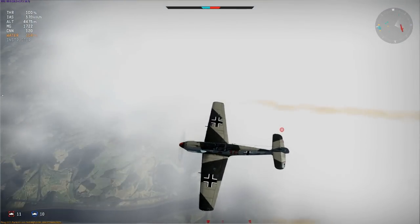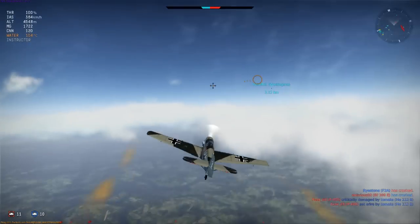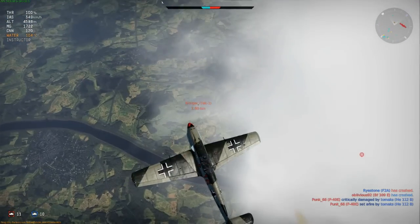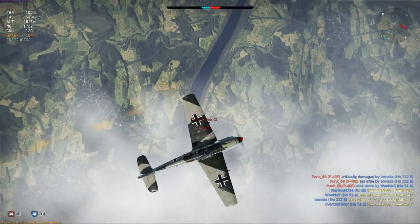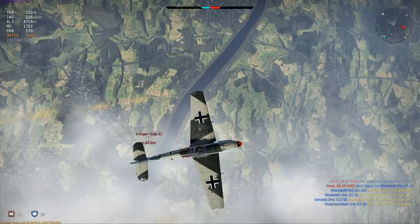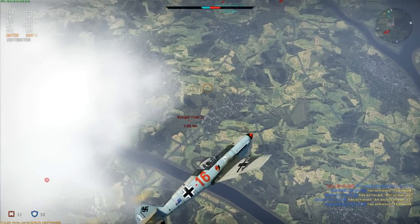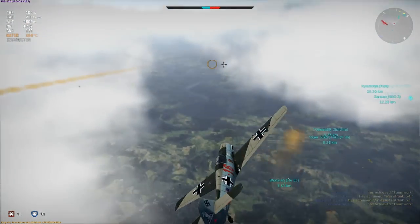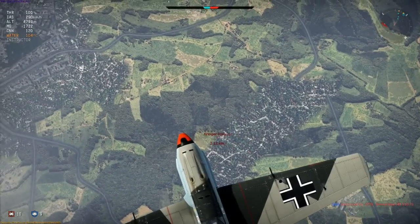Anyway, this time he's flown away behind his spawn, probably hoping to lose me behind that cloud. He's in a Yak-1 — a plane every bit as good as the Bf109 E3, probably better in some respects, despite being ranked down at 2.0 where it certainly does not belong. It's essential I prevent him from reaching my altitude and engaging on equal terms. This guy is a fast learner.